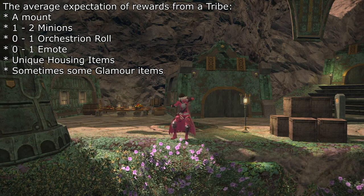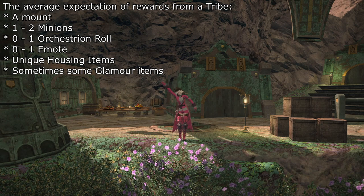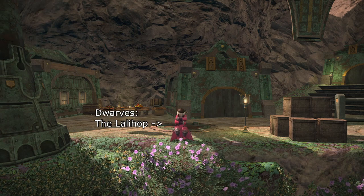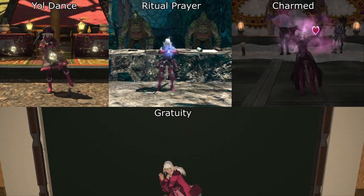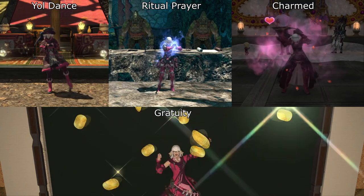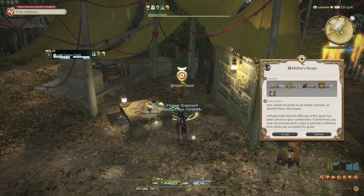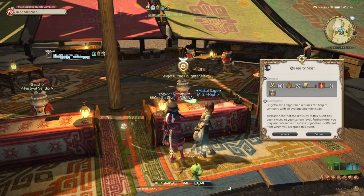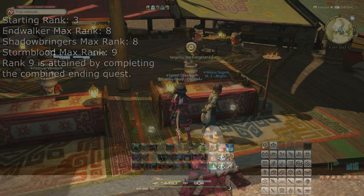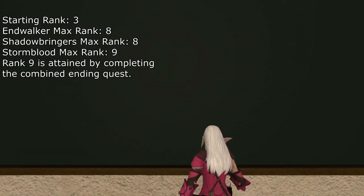Pretty much every single tribe in the game offers at least one minion, one mount, usually a relevant orchestrion roll, and some housing stuff. Rather than listing every single thing the tribes offer, let me highlight some things that stand out. The Dwarf tribe of Shadowbringers offers a special dance emote. All three of the Stormblood tribes also each offer a special emote, and doing the final combined quest will also grant an additional emote. Be aware that among these tribes, the Dwarf tribe only offers crafter quests, the Qitari only offers gatherer quests, and Namazu offers quests for both crafters and gatherers. All of these modern style tribes start you at rank 3 reputation, and the Shadowbringers tribes can be maxed out in 18 to 21 days to rank 7, whereas the Stormblood tribes can take around a month to rank 8.